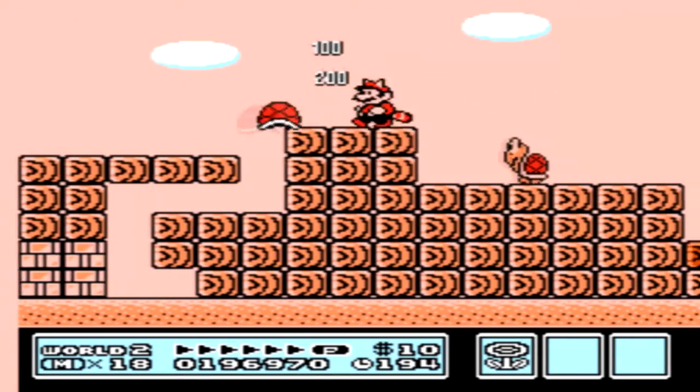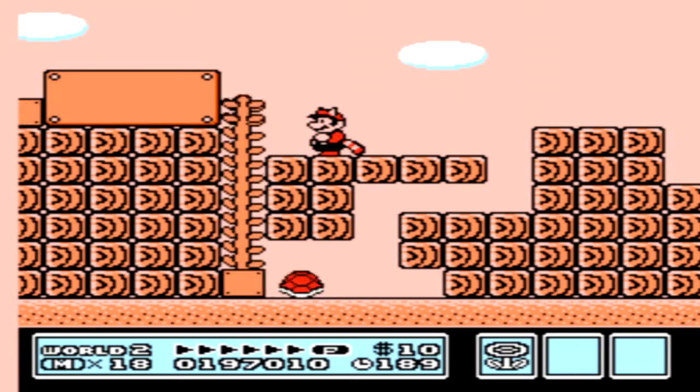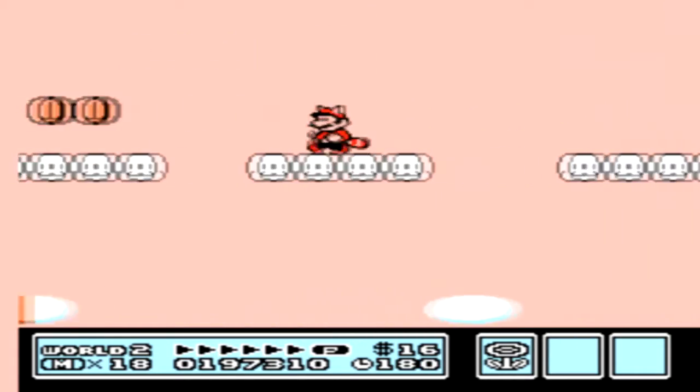With this turtle shell, you want to release him towards that particular angle — shoot him this way — and you'll get the very first vine secret of the game. You can climb up here, and I believe there's a pipe up here which leads to some more coins.